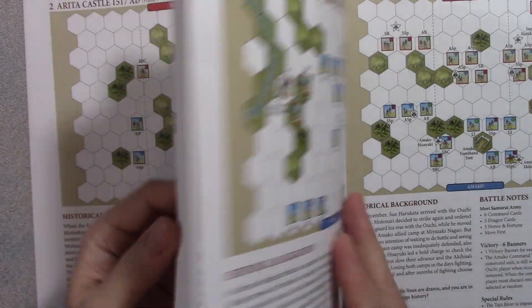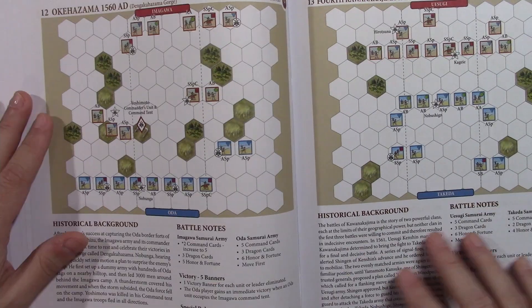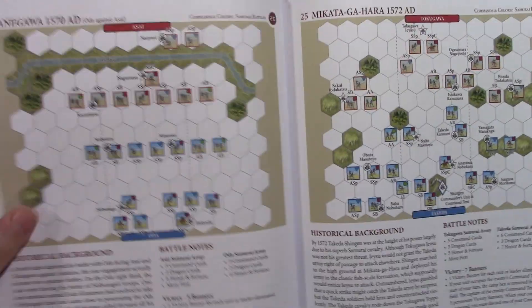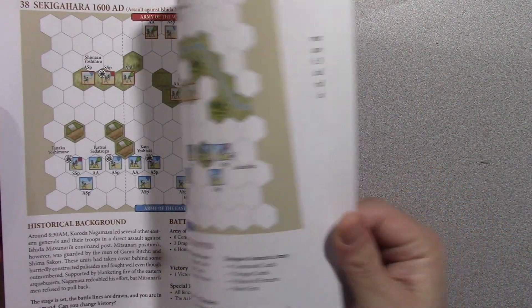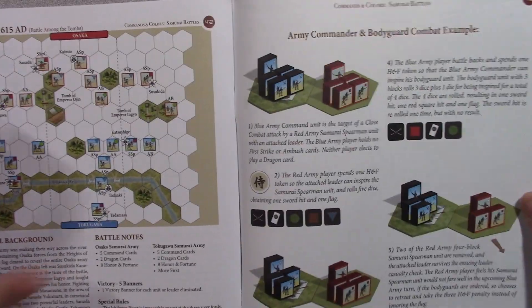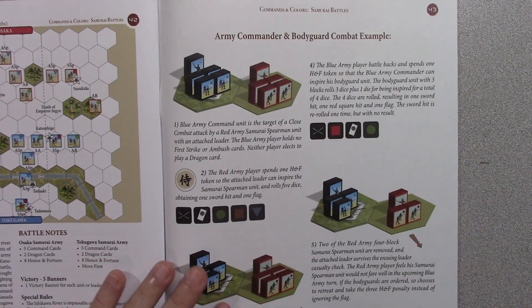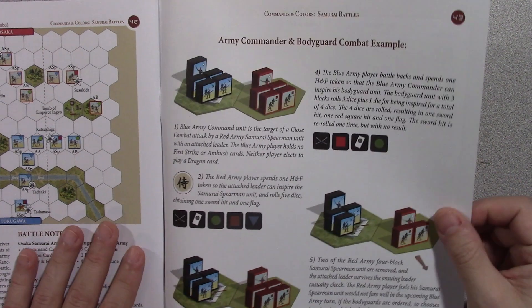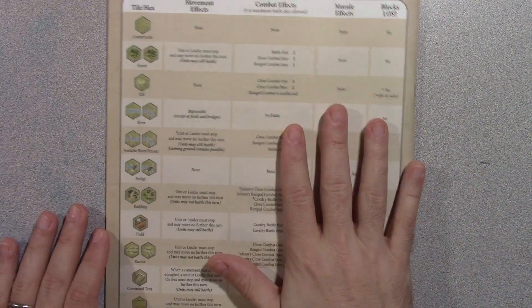Each scenario takes up about a page. I don't see a separate playbook — just a rule book and scenarios. A lot of times GMT also includes an example of play, but here there's a combat example covering army commander and bodyguard combat. On the back there's a terrain effects chart — I'm hoping for a separate card because this is just paper and through use I'll probably muck it up. I can photocopy it though, no problem.